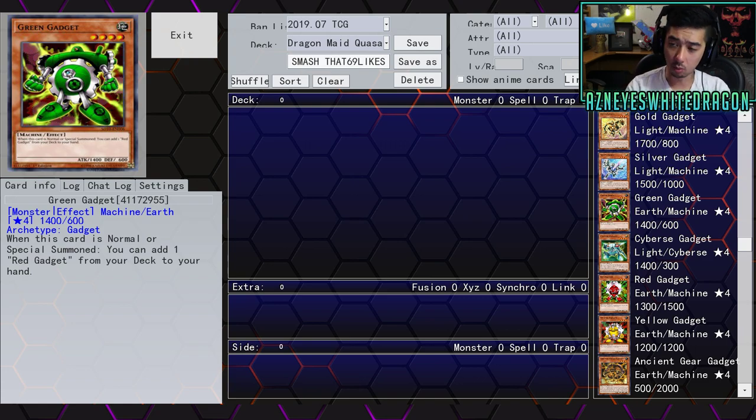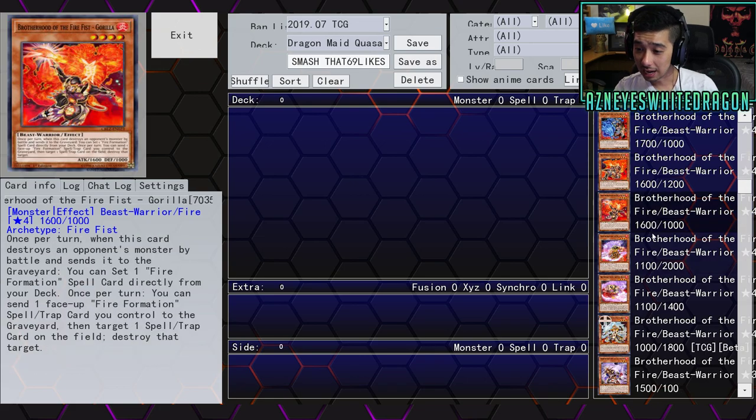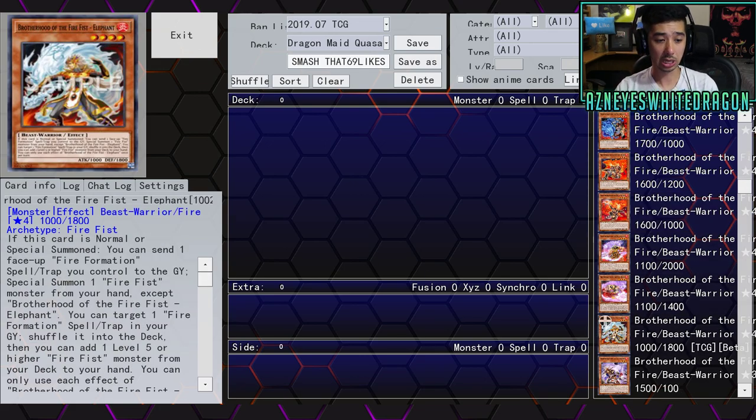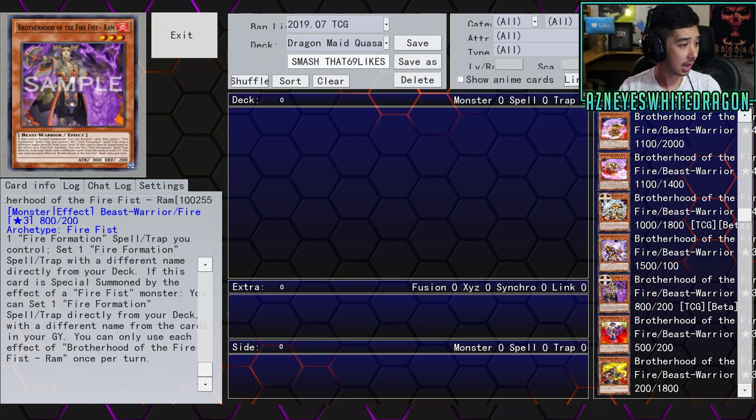Next up for the Fire Fist, which is something I'm more interested in. These names are going to be really all over the place. A cool tip: on Yu-Gi-Oh Pro, if there's a little symbol that looks like an equip spell next to the card, that means it's a new card in beta. The first Fire Fist card is Brotherhood of the Fire Fist Ram — Level 3 Beast-Warrior Effect, 800 attack, 200 defense. If this card is normal summoned, you discard one card, then target a Fire Formation spell or trap you control and set one Fire Formation spell or trap with a different name directly from your deck. If this card is special summoned by the effect of a Fire Fist monster, you can set one Fire Formation spell/trap directly from your deck with a different name from the cards in your graveyard. You can only use each effect once per turn.